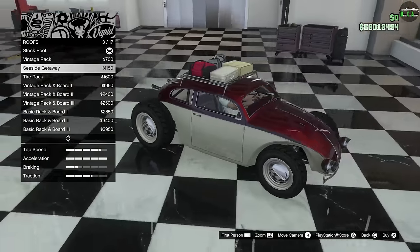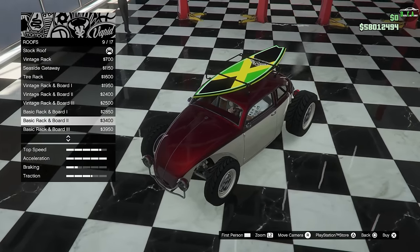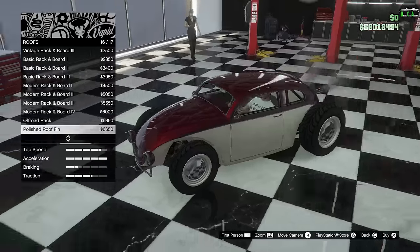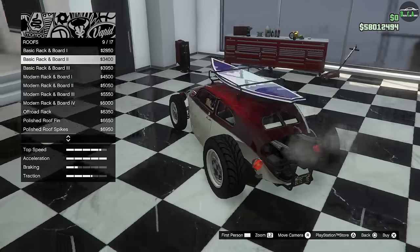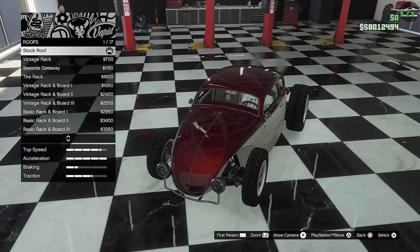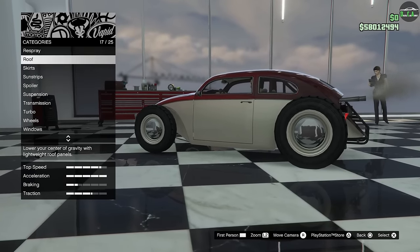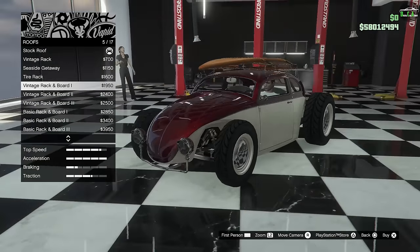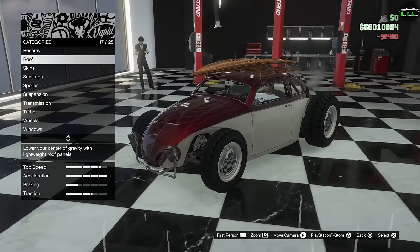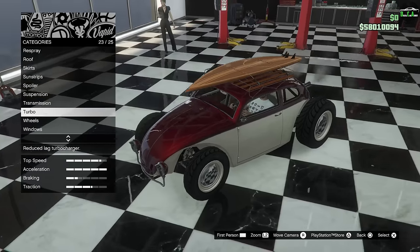Roof options: vintage rack, seaside getaway — the surfboard, that is so cool — different surfboard designs too. Also polished roof spikes. I thought there might be a sunroof option but I don't think it's here. This thing is so confused right now — it's a rat rod mixed with like a classy VW Beetle build — but I like it, it's different. Going with the surfboard.